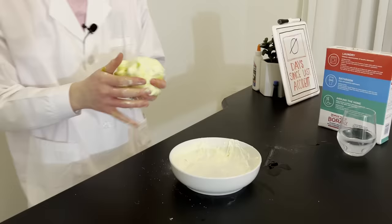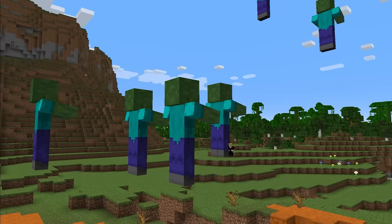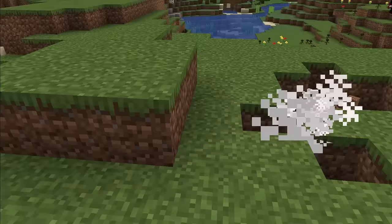On slime blocks you can bounce, so we're going to test that theory real quick. So when you jump in Minecraft, you should be able to bounce off of it. In Minecraft, there's a command you can use to make any mob levitate — this is the same kind of effect you get if you get hit by a shulker shell. We're going to use the laws of physics to make this happen in real life.